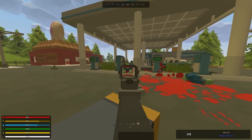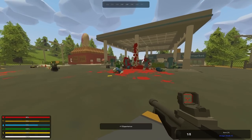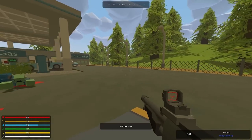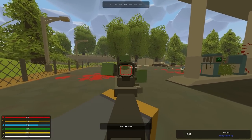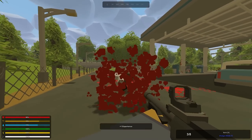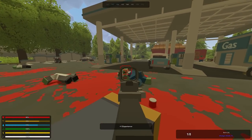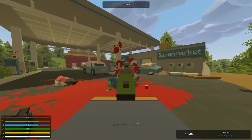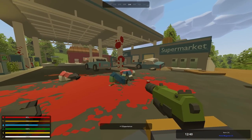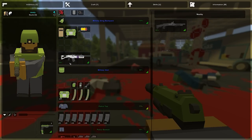Oh yeah there was motorbikes - there's one here. Fast guy - get out of here! Just kill the fast ones and the rest are easy peasy. It's a lot of dudes - oops, out of shotgun.